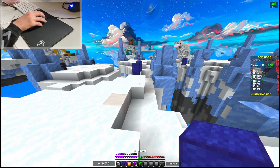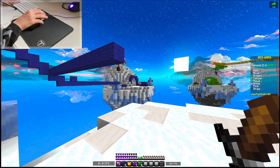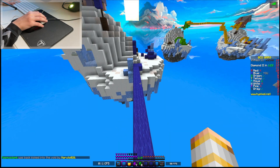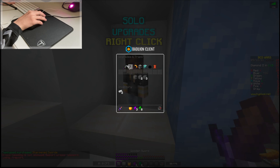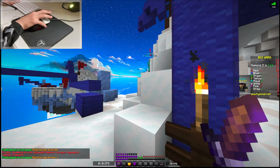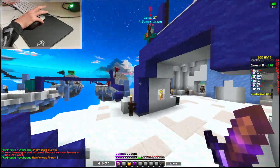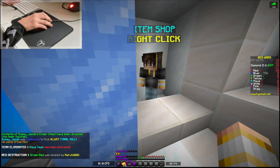I just realized I wasn't even recording in-game sounds — that is fixed now. Looks like Aqua is at mid, so we're gonna have to go up here. We did have enough blocks, luckily. Aqua is coming to our base. We're gonna get sharpness and protection, throw these emeralds in our ender chest, run out — can we kill them? No. They got a good hit on us, but they dropped down. That was certainly close.